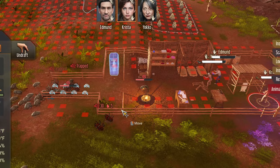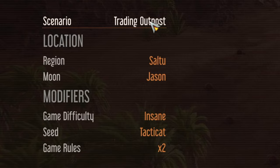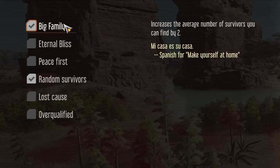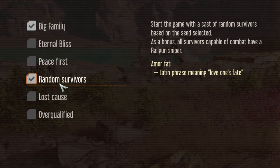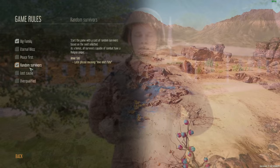Welcome to Stranded: Alien Dawn. We're playing on insane difficulty in the brand new jungle region, Salt 2, on the Jason Moon. We're doing the trading outpost scenario using the seed 'tacticat' with two game rules: big family, which allows up to 10 people, and random survivors, which adds fun variety and gives everyone guns — critical when starting with only three people on insane difficulty.